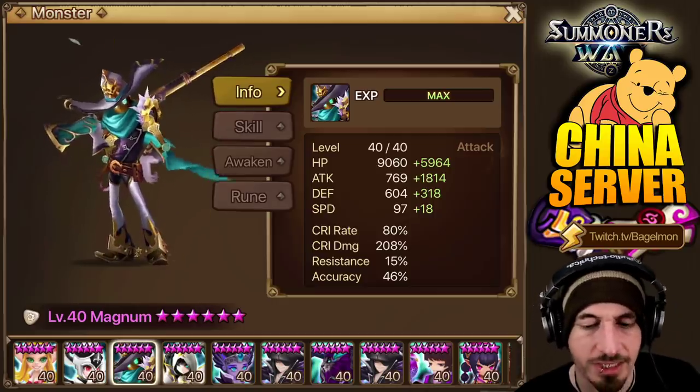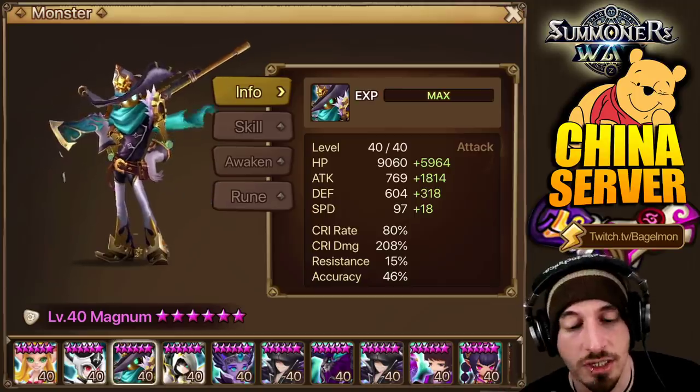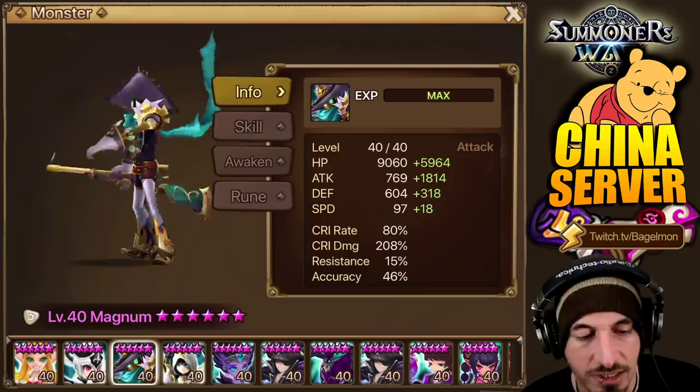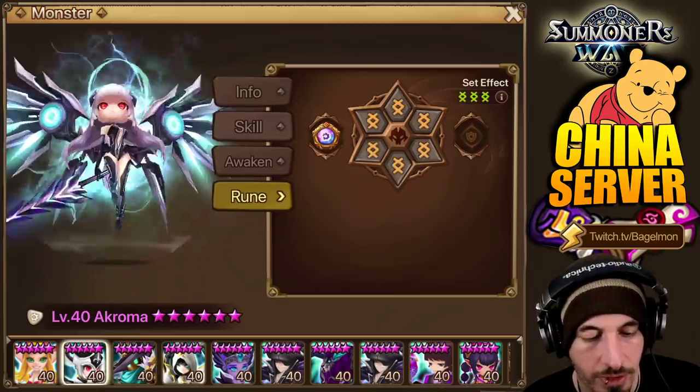Magnum — one of the cool things about Magnum is he doesn't really need that much speed. He's a last-pick kind of situation, he's just gonna cut in. You just need him to have a lot of damage and some decent accuracy on him.